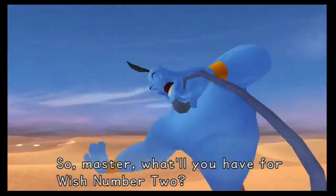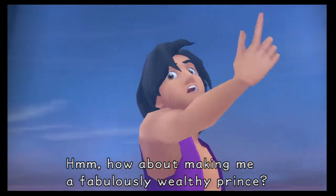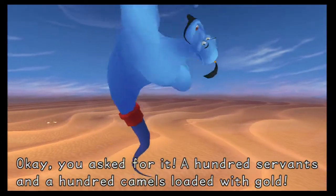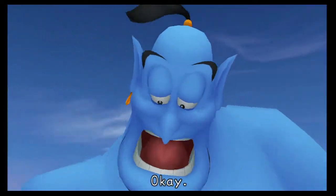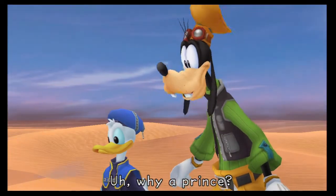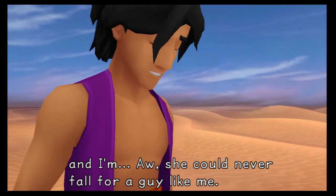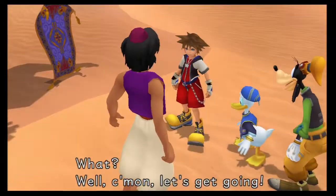Master, what'll you have for wish number two? How about making me a fabulously wealthy prince? Money, royalty, fame! A hundred servants and a hundred camels loaded with gold — just say the word and I'll deliver it in 30 minutes or less, or you're meal free! I think I'll put that on hold until we reach Agrabah. You see, there's this girl in Agrabah named Jasmine. But she's a princess, and I'm — she could never fall for a guy like me. That's right — she's in trouble, Aladdin. Come on, let's get going.